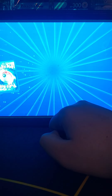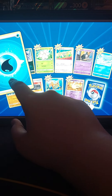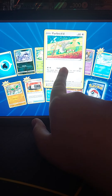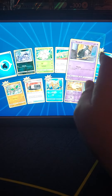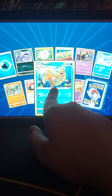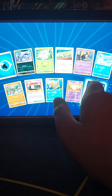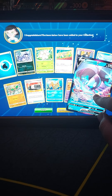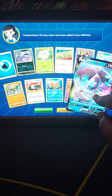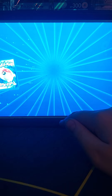Starting with Brilliant Stars first. Pack one: water energy, Grimer, Exeggcute, Farfetch'd, Duskull, Kubchoo, Vibrava, Choice Belt, Floatzel, reverse holo Milotic, and Luminion V as our ultra rare. Four more packs to go.